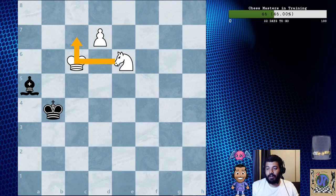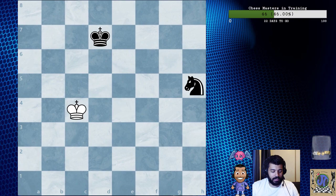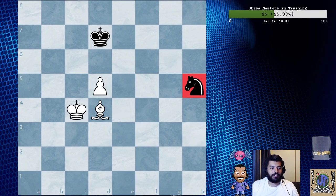Moving on to the next section: the bishop is superior to the knight, and one of the concepts is cutting off the knight. Let's put the king here. Black is the one with the knight in this example. This is a situation that happens a lot in play and people don't seem to realize it — if the knight is on the rim, it is dim. This is one of my favorite techniques because you just assert your dominance over the knight. Bishop e5.